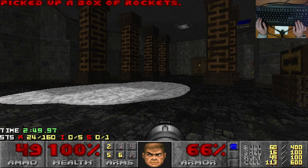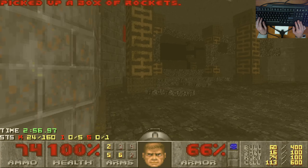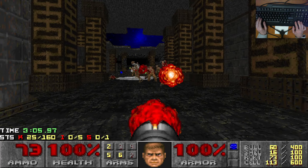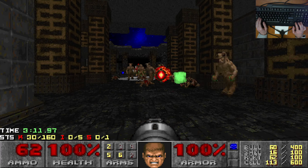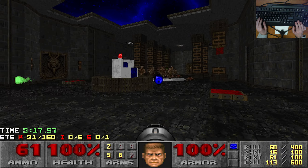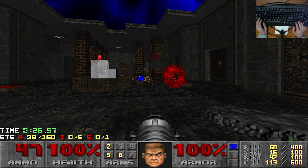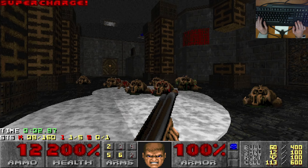Grab some rockets. There are barons hiding behind these poles that I'd like to wake up. As you can see — lots of hell knights, couple of revenants. I was waiting for those extra revenants to teleport in. It's really not hard to get them all to infight. Then you can just stand at this end of the arena and pump rockets. Pumping rockets is a bit of a slaughter map theme. Deliberately avoiding the supercharge because it's not necessary yet — I'll grab it at the end of this fight, since having 200 health is always nice. One hell knight left.